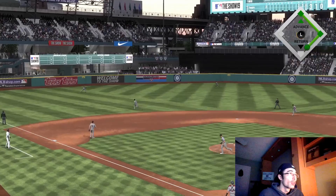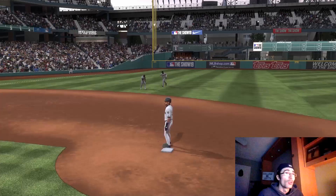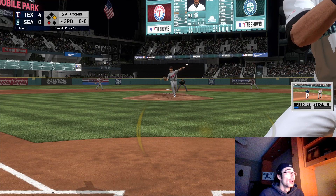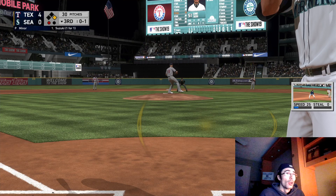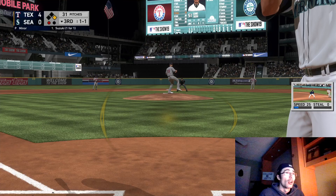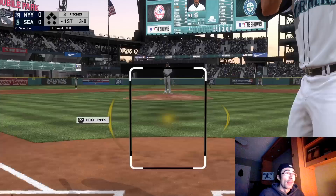Now facing a lefty at Safeco Field — going the other way for a late base hit. I feel like that's going to be the Ichiro special in online modes: late hits the other way for doubles down the third baseline, just over the third baseman's head who is playing in an auto-bunt shift. In this moment I think you only need two hits — a lot of these moments only require two hits in one game. Just wait on a good pitch, take as many pitches as possible, and avoid developing bad habits of swinging at everything, even against the CPU.